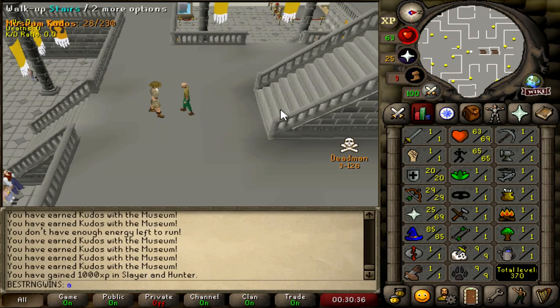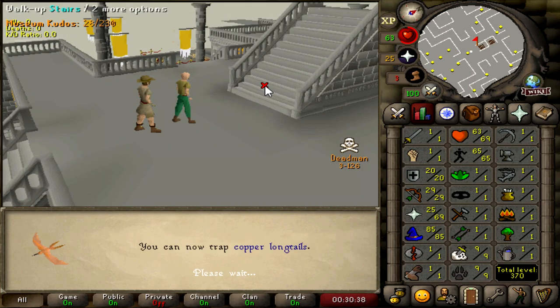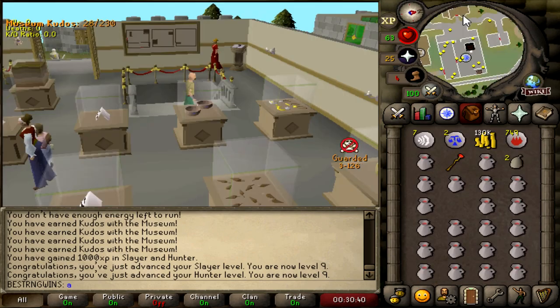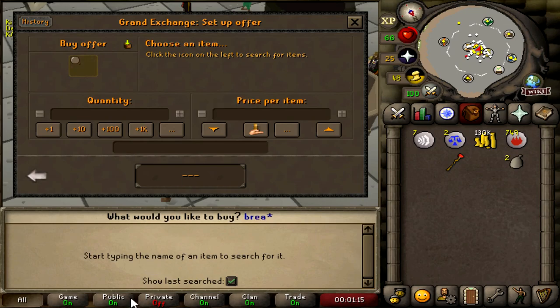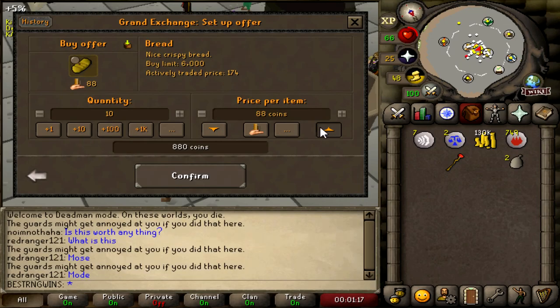Alright, that's the museum done for the 9 Hunter and the 9 Slayer. That means I can get a Wilderness Slayer task whenever I want now. I don't know if I want to get one right now, but it leaves the option there. We have 130k to our name. I'm going to see if this is enough to buy the stuff to go do DT with.